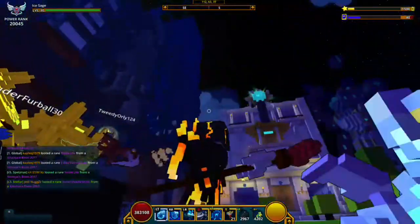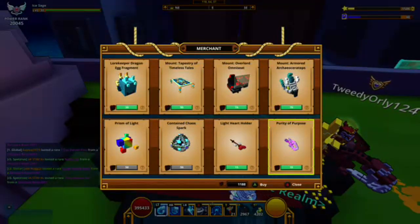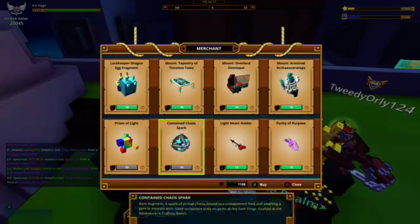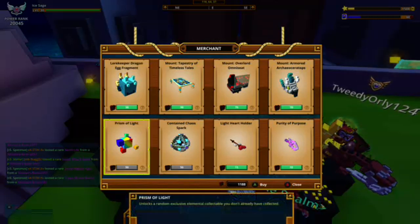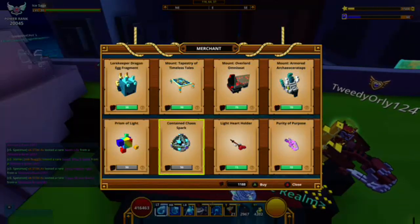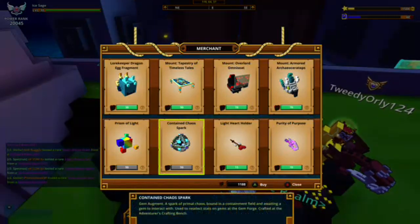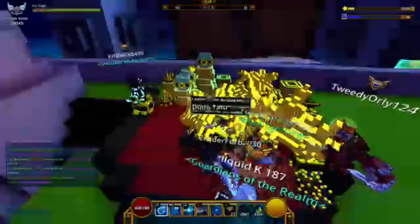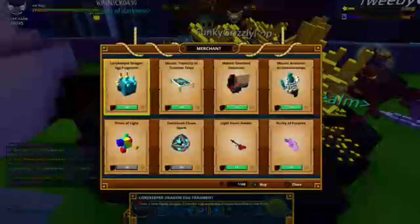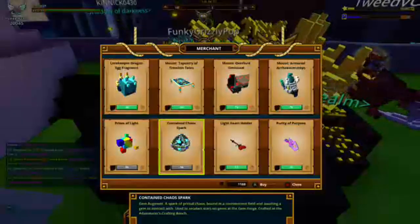The other one is Light Hart Holder. These are the other two items I just showed you. But this is great — you can only buy one of them from Content Chaos Park and Prisons of Light. Content Chaos Parks are gem re-rollers, so they're normally very expensive and getting the gem re-rollers is pretty ridiculous.